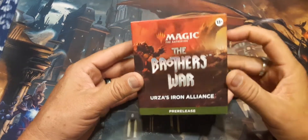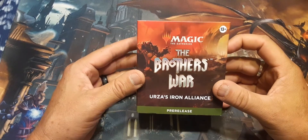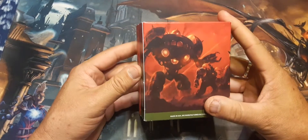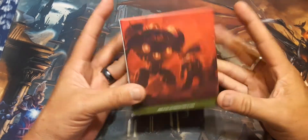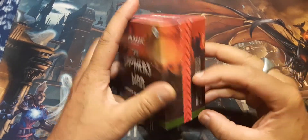Good evening. As you can see, I got a pre-release kit. This one is one of two. This is Urza's Iron Alliance. I did not get Mishra's — that's another $28, I just couldn't afford it. But we got Urza's, so let's see what we got.